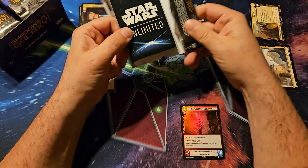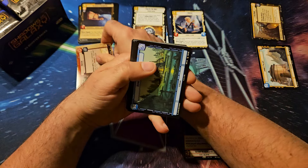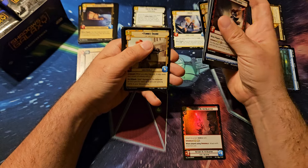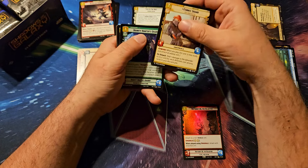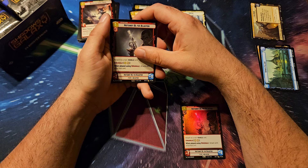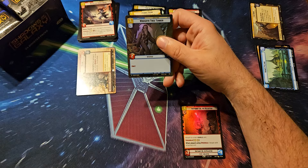Hoping these openings go like my last experience with Spark of Rebellion, where the first case I didn't see a showcase, but after that I was seeing one or two in a case. So there's a regular hotshot DL-44 blaster and a hyperspace Orsher tree tender.